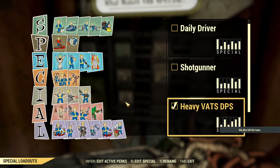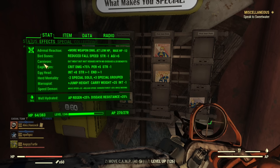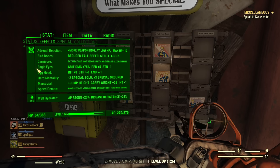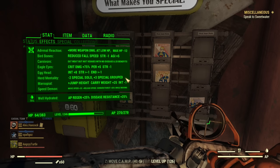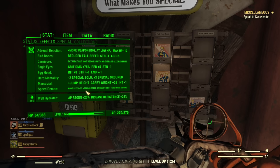Regarding mutations: Adrenal Reaction for more damage, Bare Bones for extra agility, Carnivore because we want to easily achieve 33 luck — it provides the most products that increase luck. Eagle Eyes for extra crit damage, Egg Head for extra experience basically for free (negatives are mild unless you run without Class Freak, then drop it). Herd Mentality for extra SPECIAL while grouped, which is almost necessary to hit 33 luck. Marsupial for jumping, and Speed Demon for speed and reload speed.